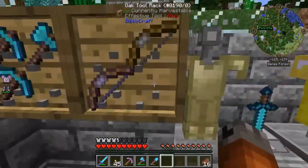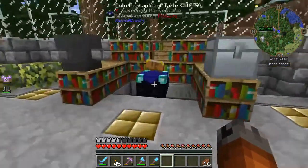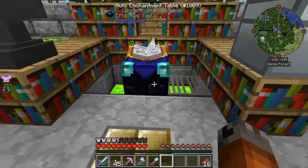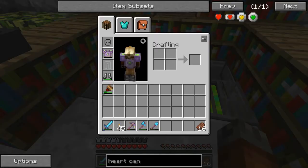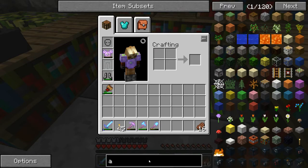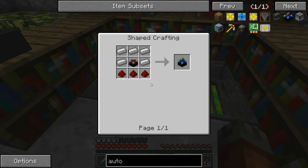I wonder if I can combine it with this one, which is a Flame 1 Unbreaking Power. I wonder if they'll combine. I don't know if they will or not. So I've got that going on. Basically what you do is it's just a regular enchanter with an enchanting table. It's just a regular enchanting table with iron and redstone. Really simple. You just set it in there. It works pretty good.